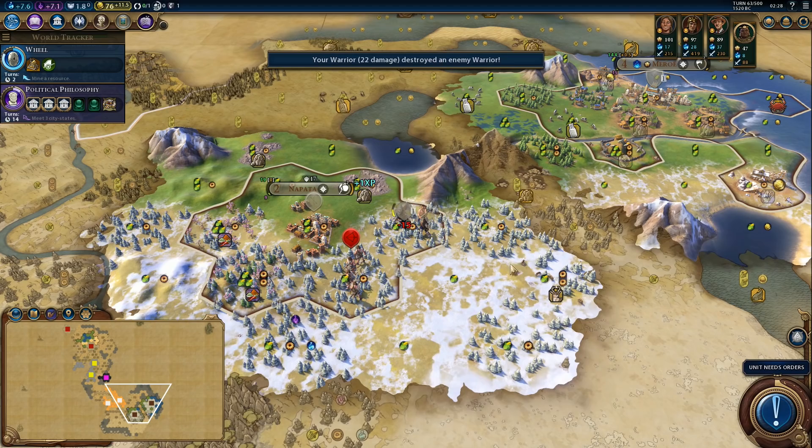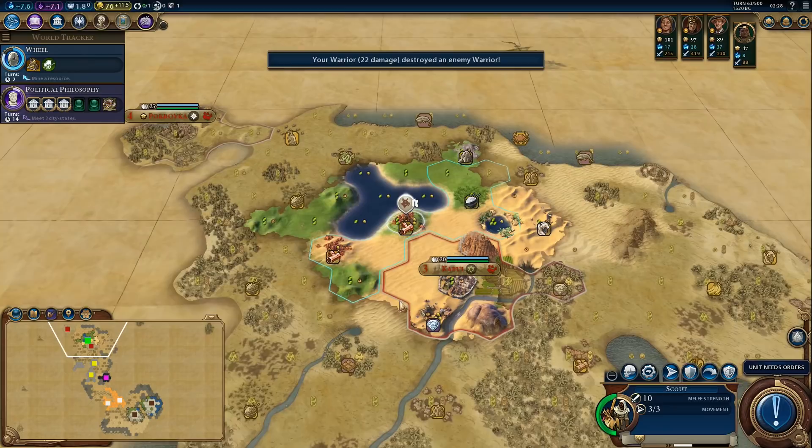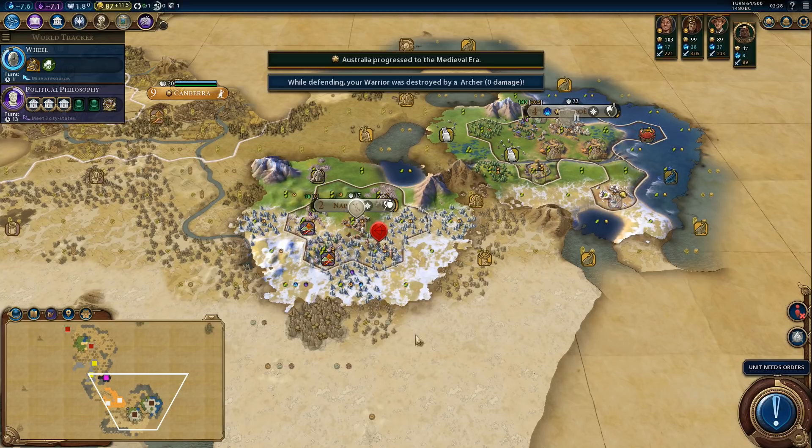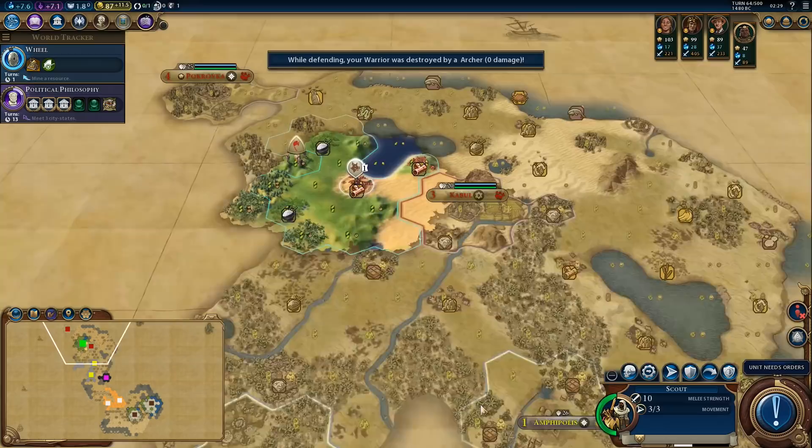Hopefully the archer will not be able to do 42 damage. Apparently he can — well, never mind then. I suppose it's just a warrior, but I would have preferred to keep him alive. That settler is extremely tempting.